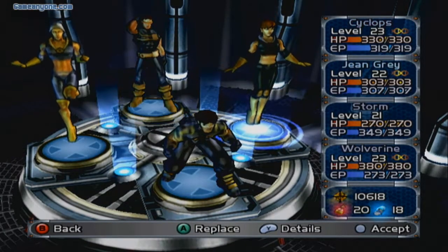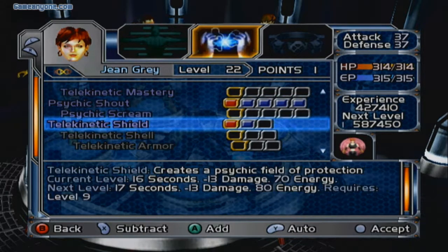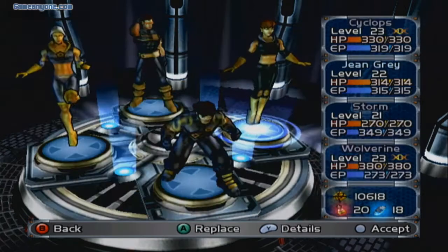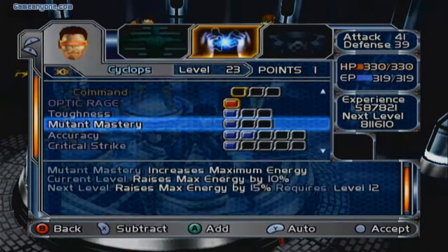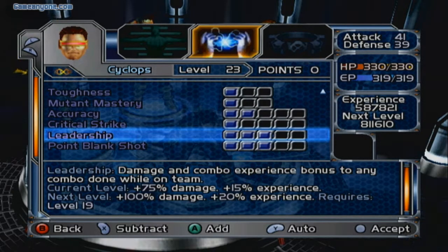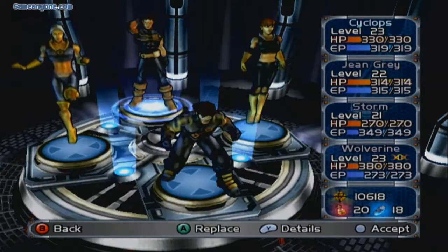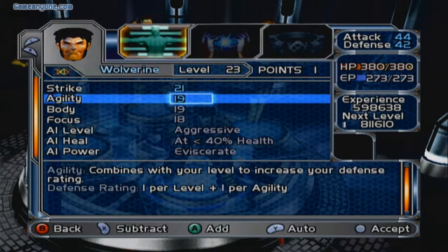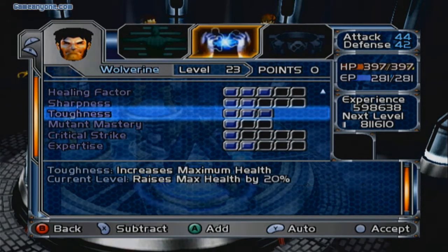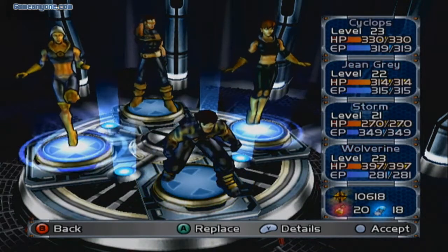I'm gonna go ahead and level up each of the X-Men real fast, or at least update their stats. For Jean Grey, I'll give her Assault Fury. Then I'll focus on Cyclops — add one over to Leadership and one to Agility. For Wolverine, I'll give one over to Focus, then max out Toughness. There we go — he's nearly at 400 HP. Pretty good if you ask me.